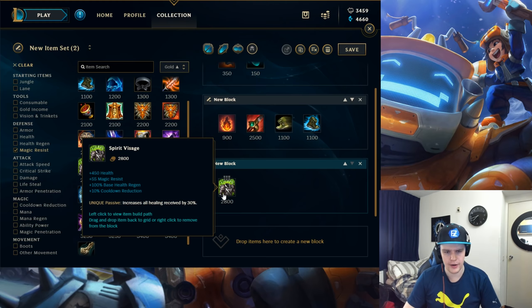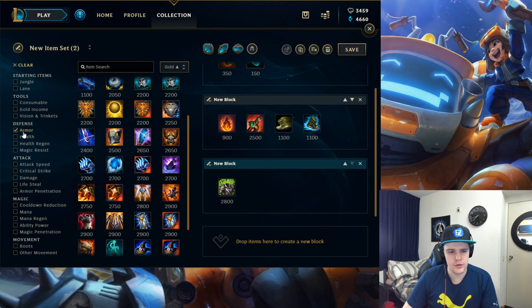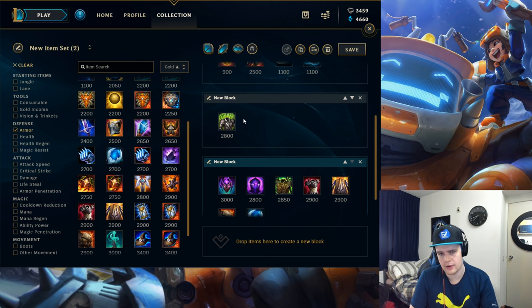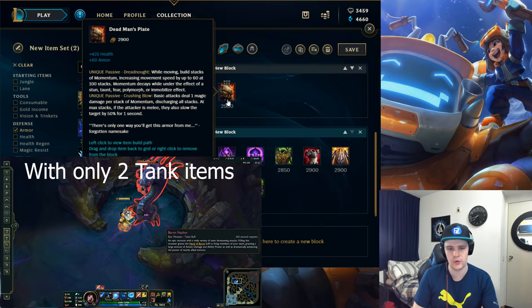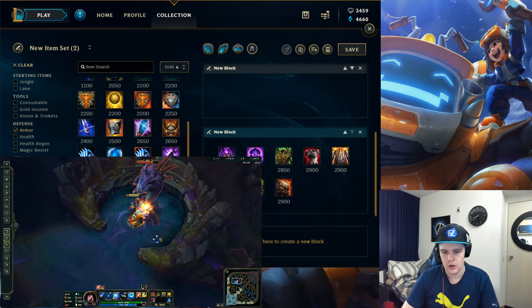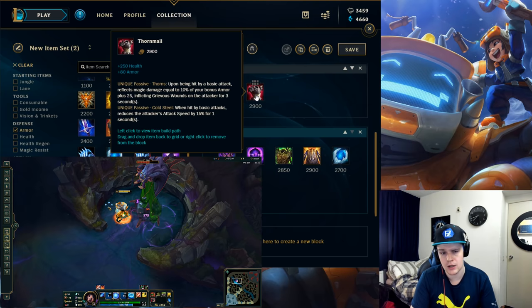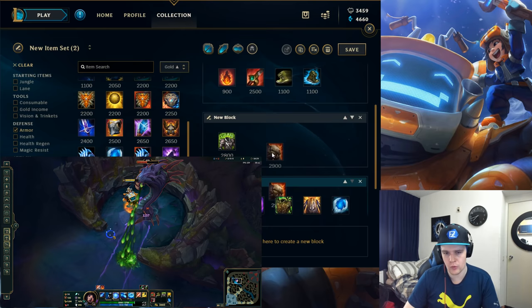For armor items, here are the tank options: Spirit Visage is normally picked up first in an average game. Against full AD comps, I tend to rush Deadman's Plate first for better roam speed, making your snowball roams very effective. Your average build is Spirit Visage into an armor item. If you need healing reduction against the enemy team, Thornmail is your best bet. If you don't need specific stats like crit reduction or healing reduction, go Deadman's Plate for better roaming.